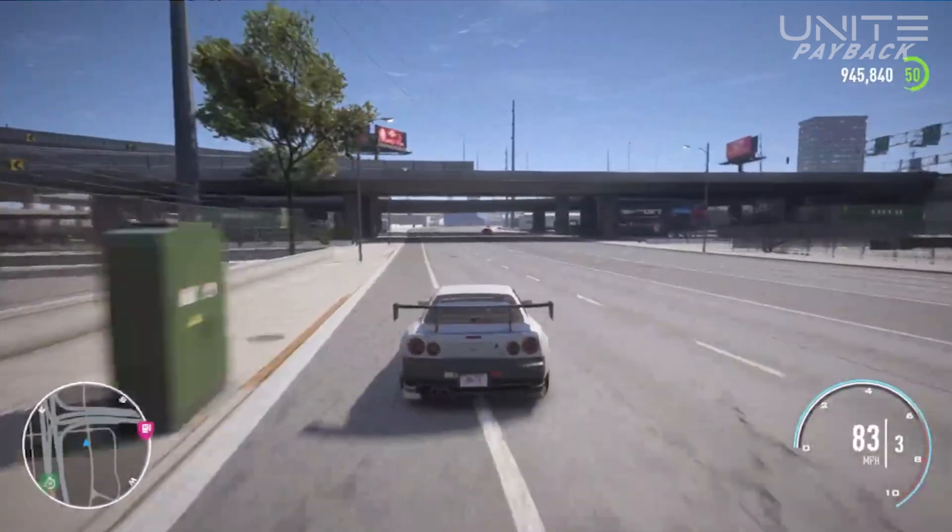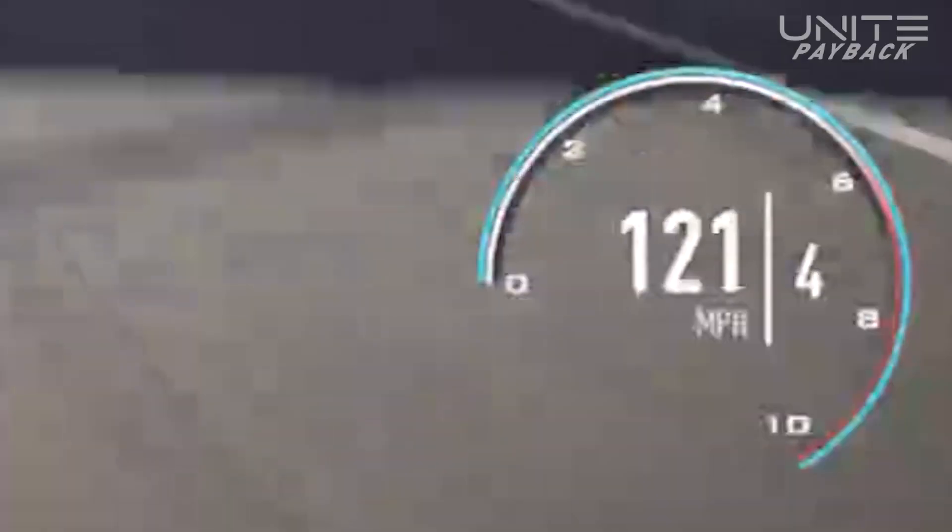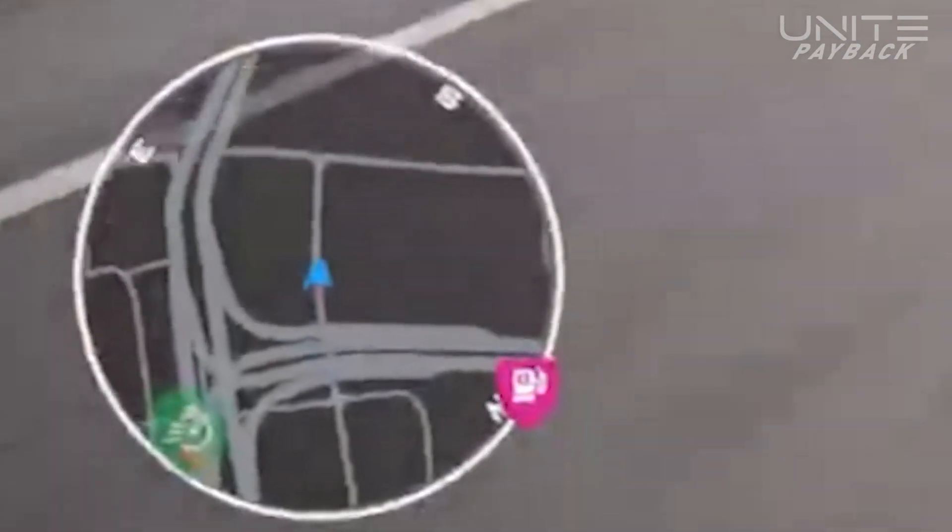Interface-wise, there is a much more futuristic-looking speedometer. Your mini-map character is now blue, and there's a compass-like interface with the mini-map.